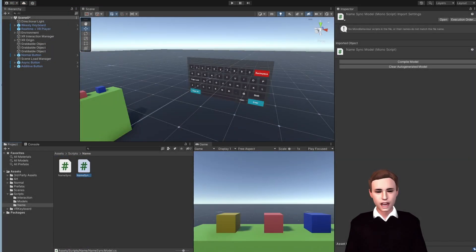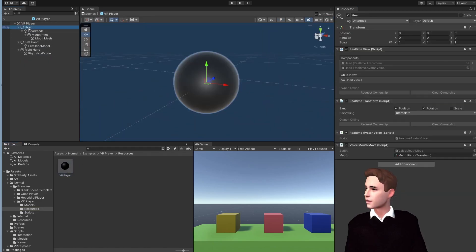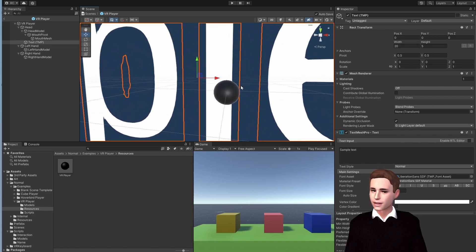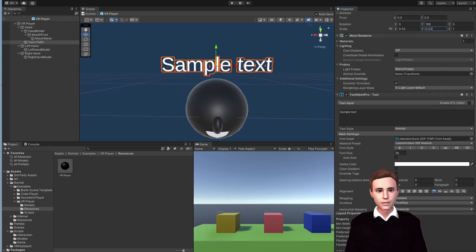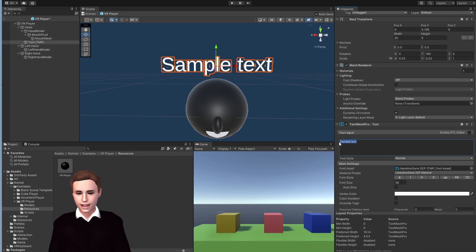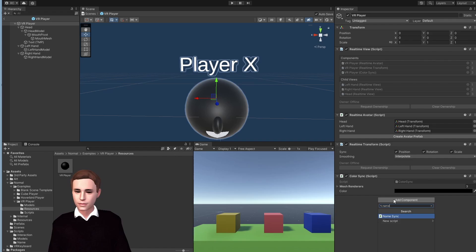Now that we've written all the code, let's set up our avatar for the text shown above its head. We look for our avatar prefab under RealtimePlus VR Player. Click and find the VR Player prefab, open it, and somewhere on the head we want to add a 3D object which will be a TextMesh Pro text. We'll make sure it fits above its head. Then all we have to do is add a Realtime View component so our name is synced, and give it a default name that will be shown above our head when we haven't typed in our name yet. Then on our parent we can just add our NameSync script, like we did for the color.